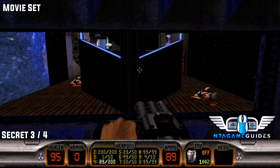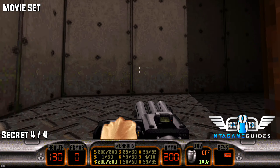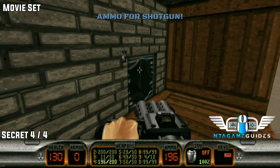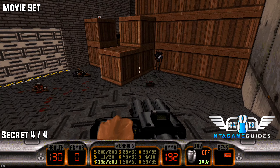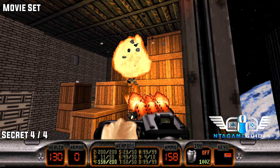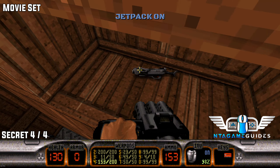Number four — and the red keycard is in this room as well, just so you know. Number four is located on top of a box. You have to jump on the boxes and the door should open, but it closes quickly. You can interact with the boxes below to open the top, though it's not entirely clear why — good thing we have a jetpack.